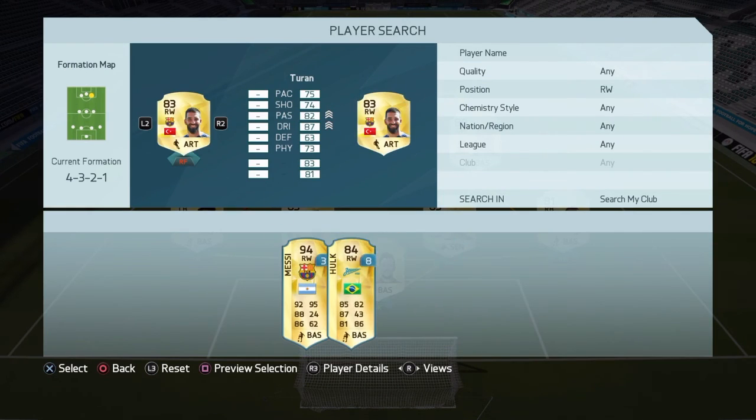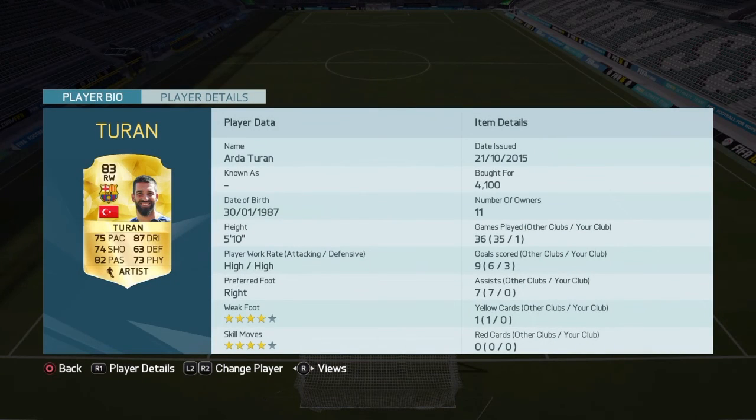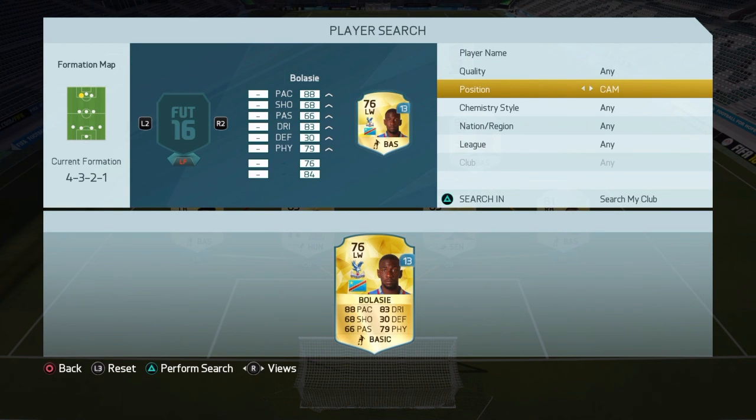Right forward, we have a fairly unused player with very good dribbling and very good passing — that is Turan, a Turkish beast. He has decent shooting, good physical, decent pace. He's got three goals in one game for me, which you'll see the highlights of after this.